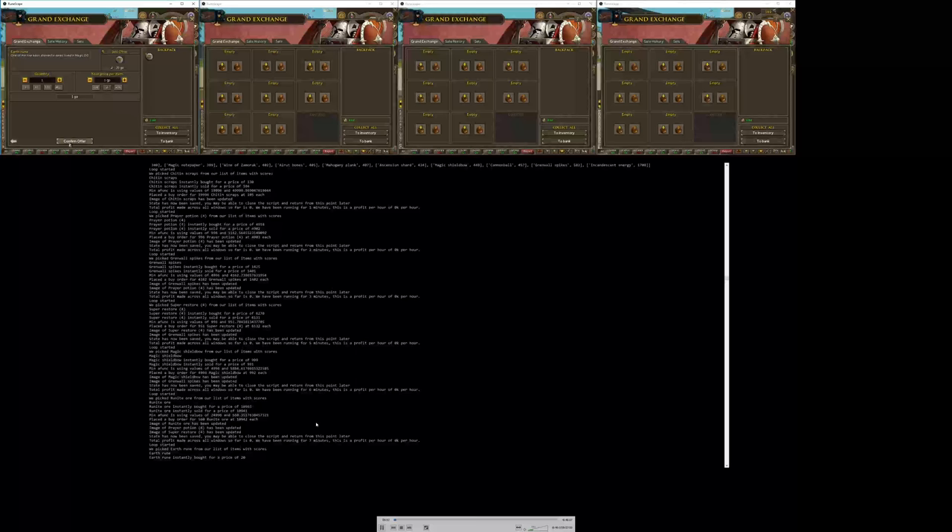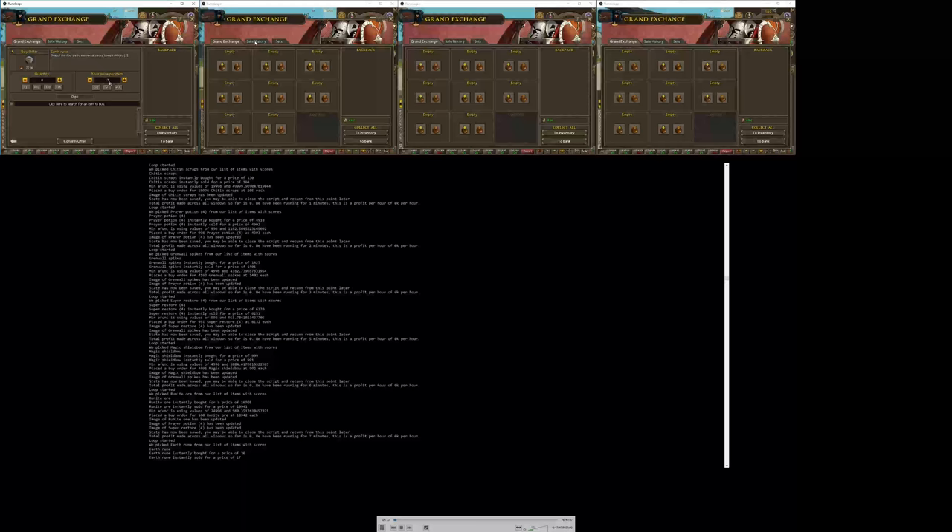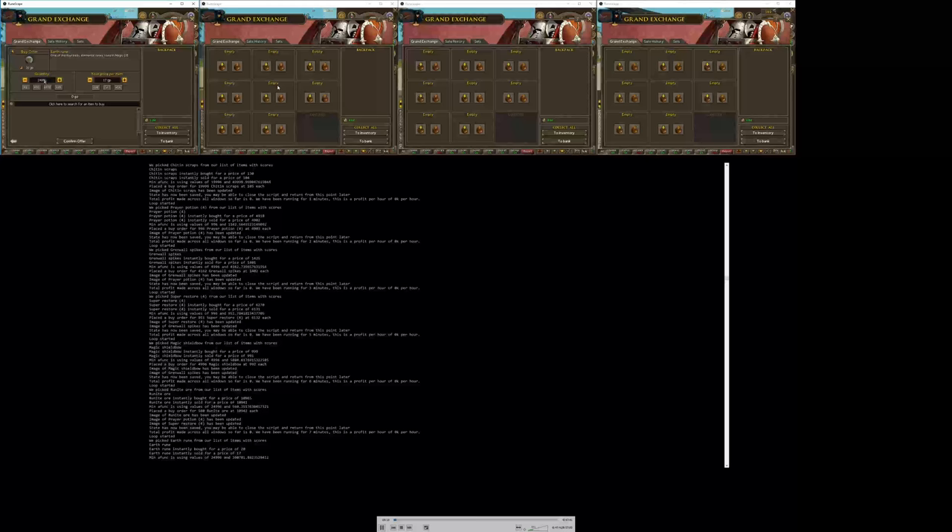It's been running for 7 minutes and they're all still logged in, so the auto-logout feature's been working. The way it works is it picks a random number between about 50 and 200 seconds, and after that many seconds it'll click on the window to stop it from logging out. It's random — it'll either examine the money pouch or go to the sale history tab. There are a couple of other things I could add, like checking an offer or clicking on sets, but for now it's just got those 2 options.